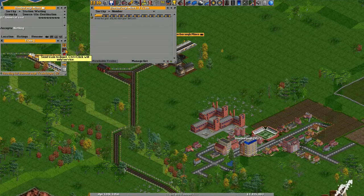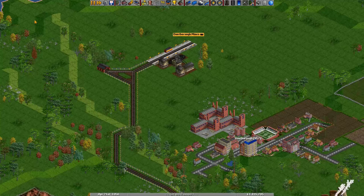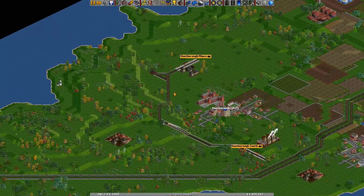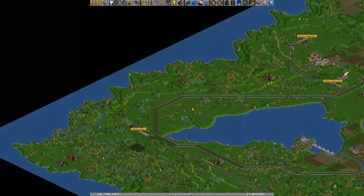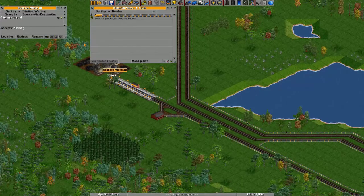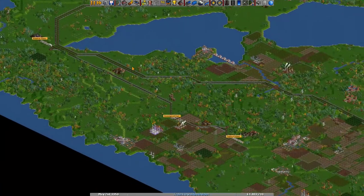Alternatively, you could just click a train and then click the depot icon — that also sends it to the depot. When a train is in the depot, only then can you delete it. So you should first send all the trains on lines you don't need to the depot, and only then destroy the lines — or else they will get stuck somewhere unless you build a depot there.